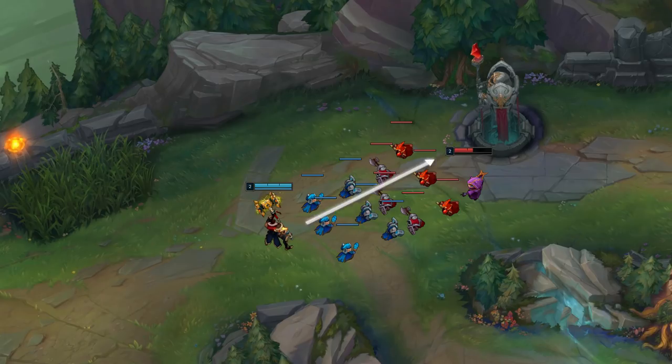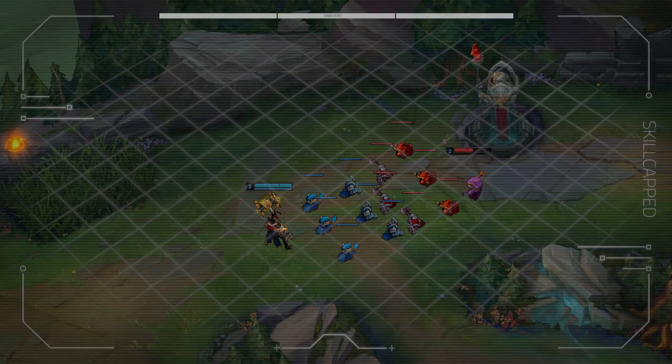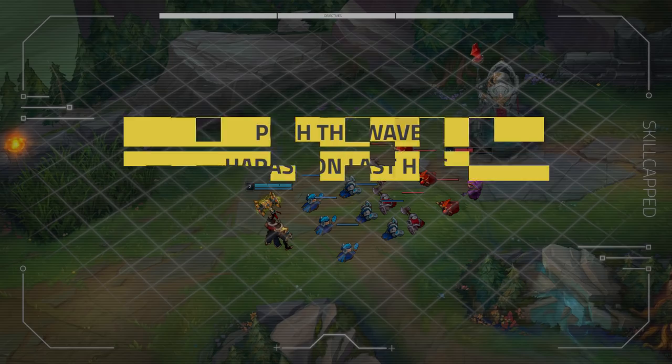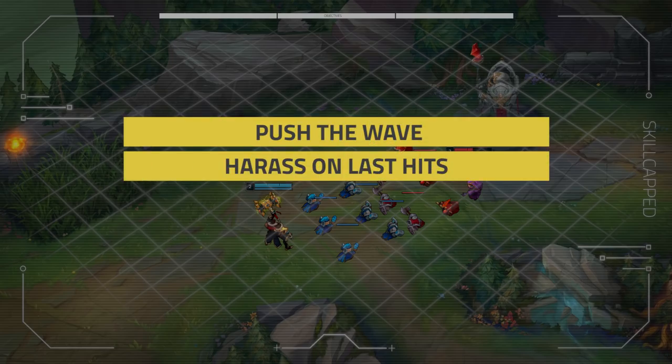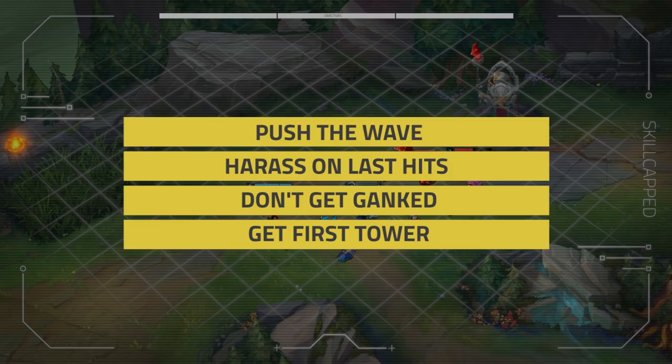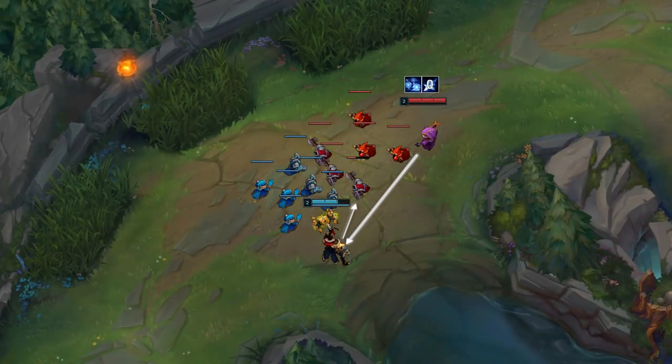Jace's primary missions are: mission 1 — push the wave; mission 2 — harass on last hits; mission 3 — don't get ganked; and mission 4 — get first tower. Kennen needs to look for opportunities to harass Jace when he tries to shove, or go for a gank with his jungler.